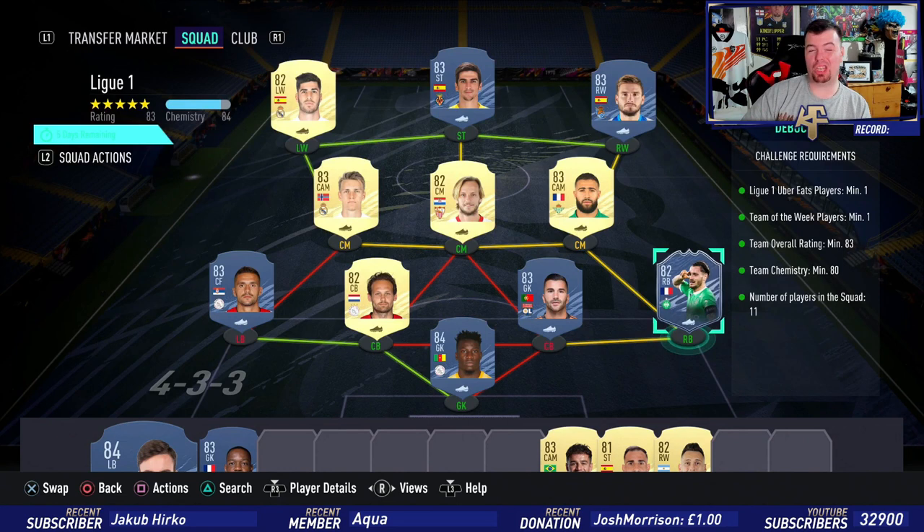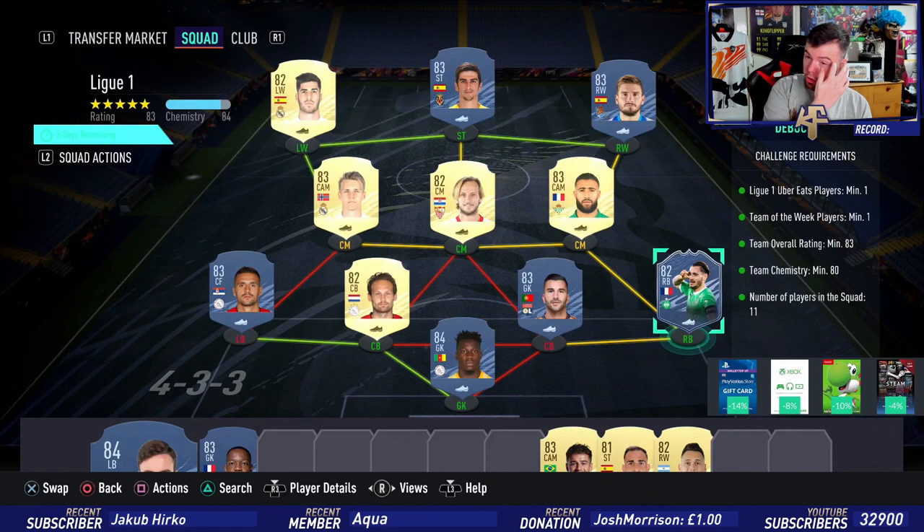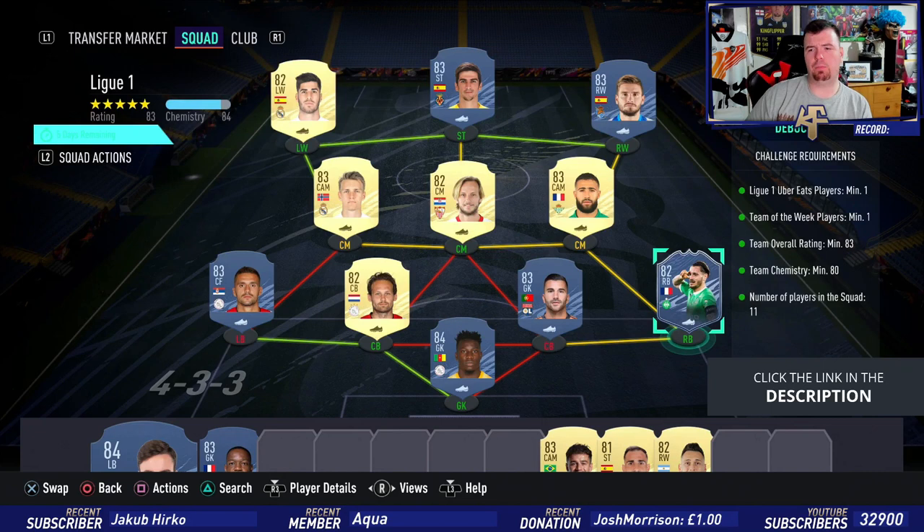Team overall is smack bang on 83 — can't go any lower. Team chemistry of 80 and we're smack bang on 80. If you take the four loyal players off — no position changes or loyalty — we've just got strong links. No hyperlinks, 11 players in the squad. This is the slightly cheaper way; I'll show you the other way shortly.